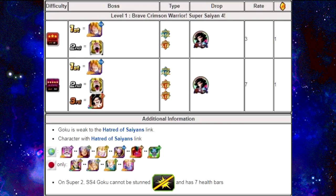On Super 2, Super Saiyan 4 Goku cannot be stunned — make sure you take that into consideration. He cannot be stunned, and he has 7 health bars, so it's a very, very long battle.